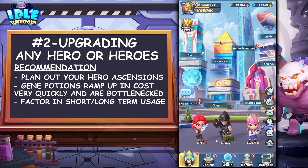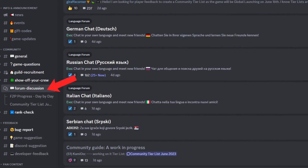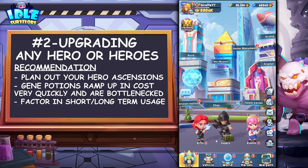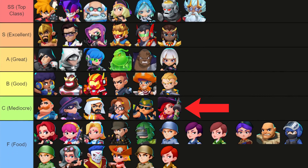Pay attention to the tier lists that have been made for this game. There is one done by Kami in the Idle Survivor discord in the forum discussion channel — titled a community guide, a work in progress. And then there's the one I made recently where I did a video about it. Also the image is linked in the video description. Yes, S heroes will be used as food, but early on you don't want to be starring up just any S heroes, especially beyond six stars, as after that it requires gene potions. Looking at my tier list, you don't want to star up the C tier heroes beyond six stars because there is no regression system in this game.